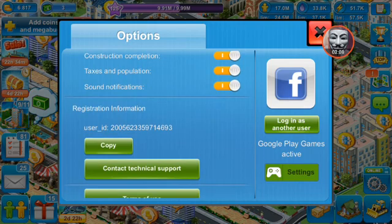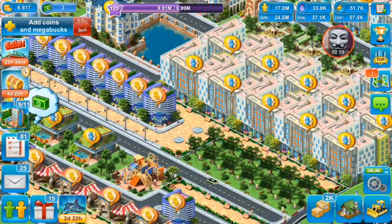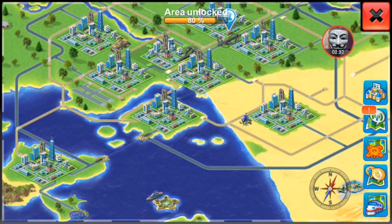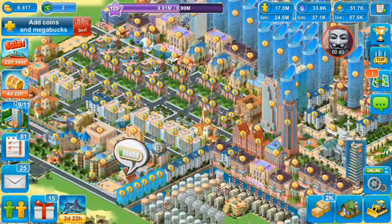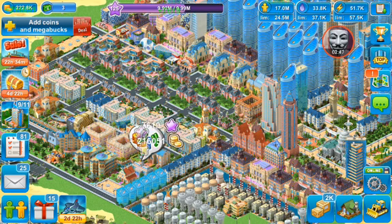Fantastic, thank you very much. I'm just going to quickly gather all my funds because I was making a city and spent a great deal of money, so I'll just take my funds quickly. I'll go to my map. What I usually like to do on Megapolis is leave it for about eight to twelve hours, let everything accumulate, and then you can make loads and loads of money from all your buildings. Look — all my buildings are ready now.